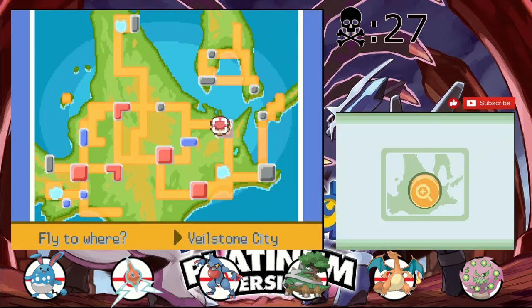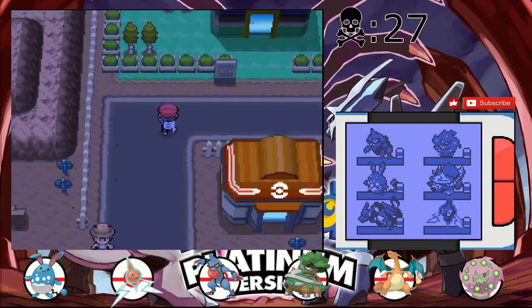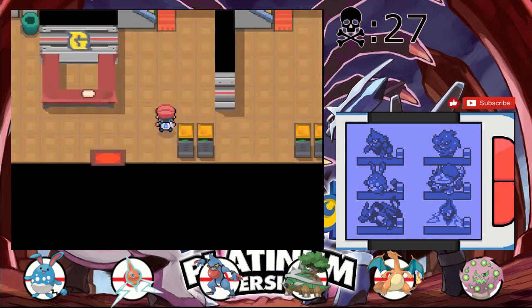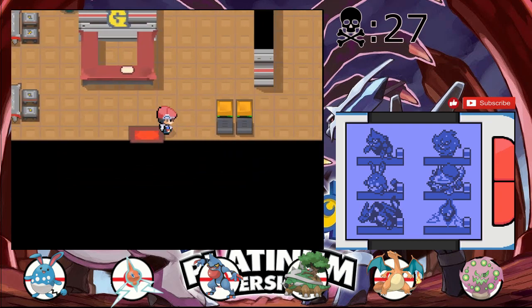It's in a Galactic base in Eterna City. Looker gave me the secret key, which is normally an event item when you get Rotom to unlock it, but Looker just gives it to me in this game. I don't actually remember how to get in there, so I'll check — I completely forgot.